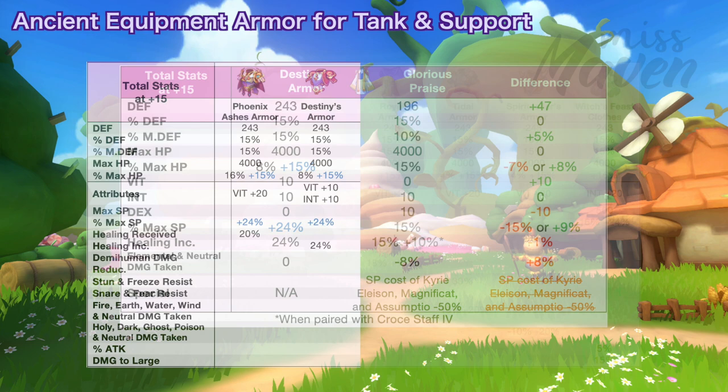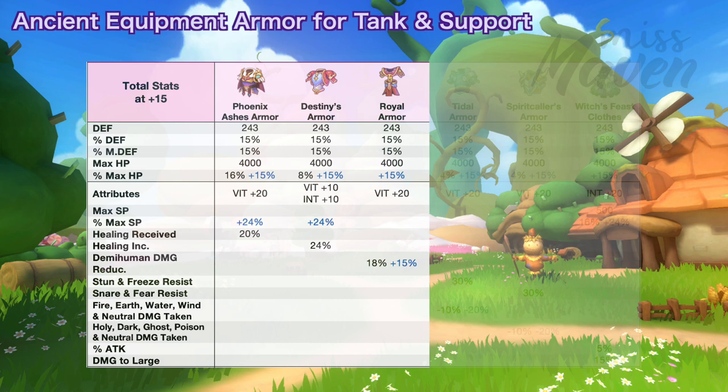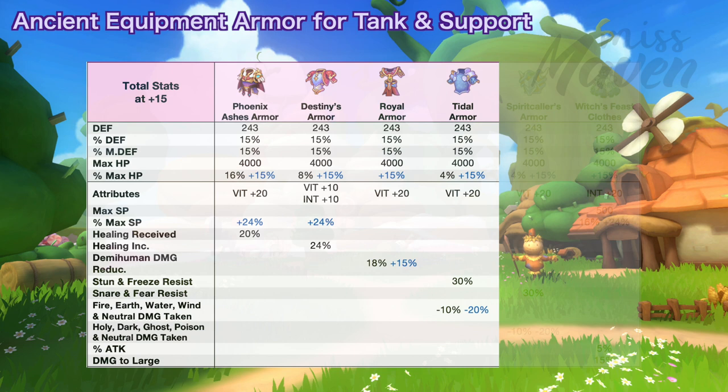Next we have the Royal Armor which is perfect for PvP as it increases demi-human damage reduction by 18% or up to 33% if you get the unique random attribute. Getting the other random attributes such as plus 15% max HP, plus 15% damage and magic damage reduction, and minus 20% damage from medium size are also beneficial in PvP. Next is the Tidal Armor which grants plus 4% max HP, plus 30% stun and freeze resist, and plus 10% reduction in fire, water, wind, earth and neutral damage taken. These stats can be further increased if you get the plus 15% max HP or the minus 20% elemental and neutral damage taken random attribute.